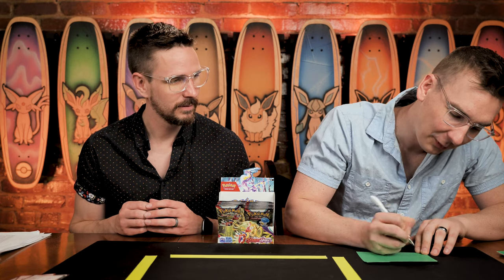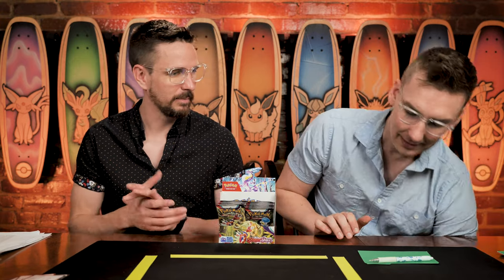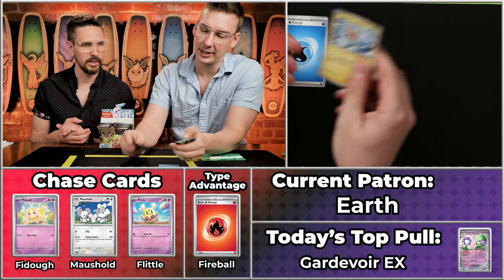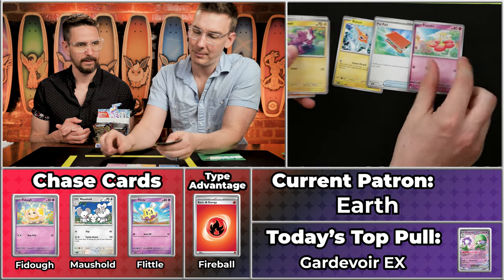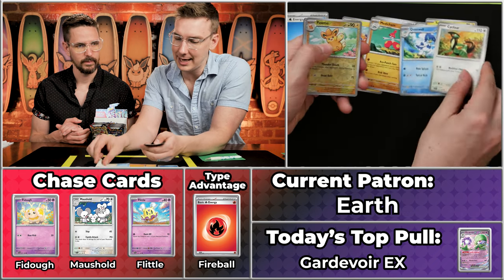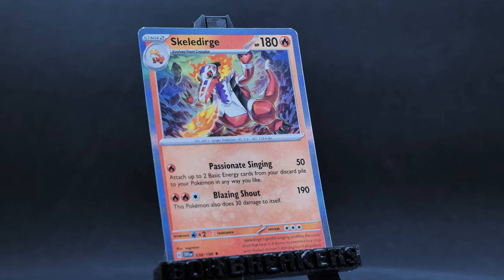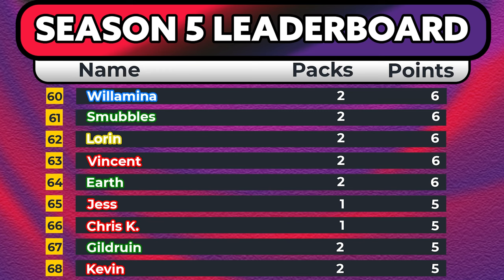Earth has four points on the season, not in contention for last place. Earth is currently playing through Platinum for the first time ever for a Pokemon Randomizer — basically where you can catch anything in Platinum. Got the Teardrop Energy, the Rotom, the Powpad, the Flabebe, the Toxel, Medicham, Quackswell, Cyclozar, Palmo, Pokeball, and the Skellidurge, which will be worth two points because of the type advantage today. That brings Earth up to six points on the season.